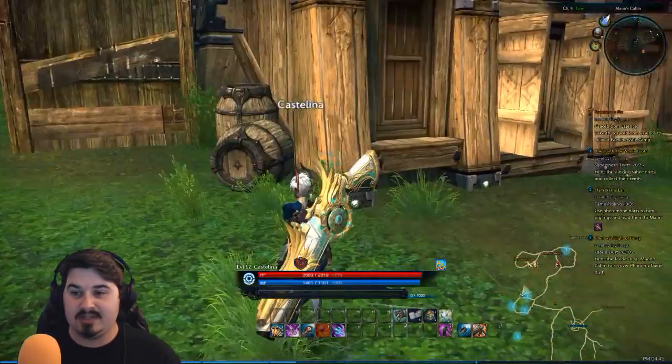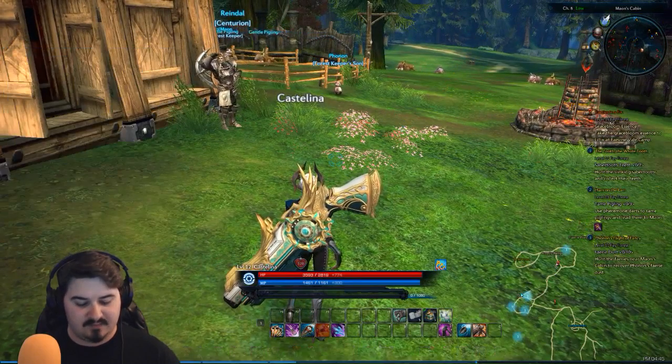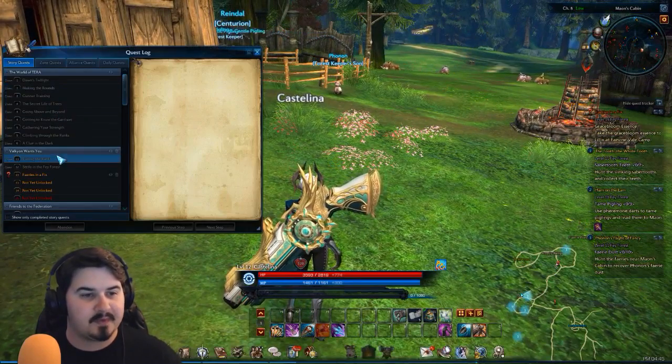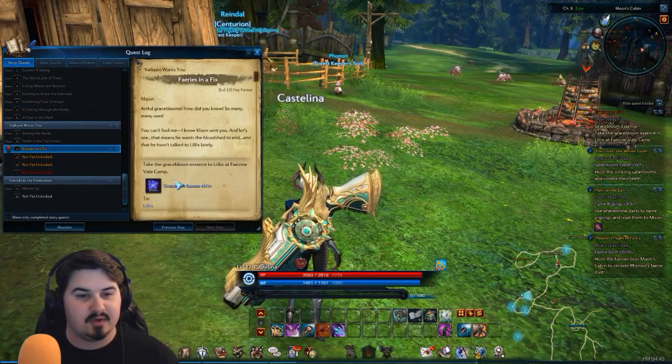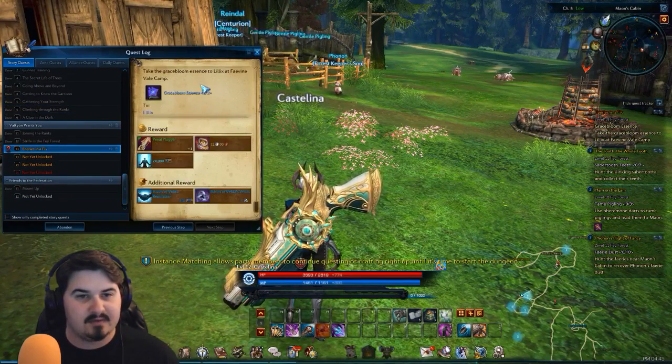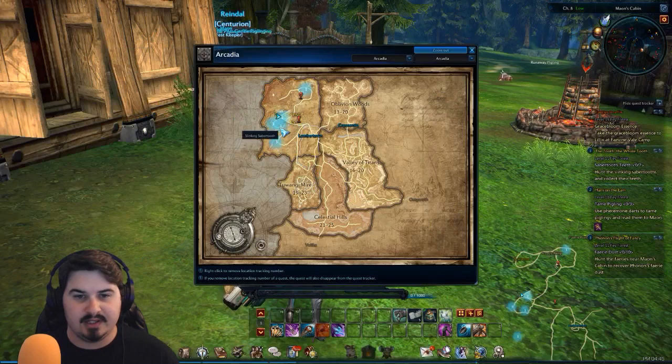Anyway, for today our main quest — let me pull it up. Quest log, there we go. My current quest right now is Fairies in a Fix. I think I have to slay some fairies. Take the Grazebloom Essence to Liliax at Fairwind Vale Camp — pretty sure I did that. Let's start doing some of the mini quests over here.